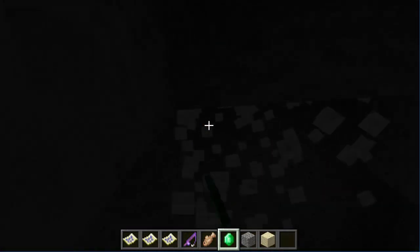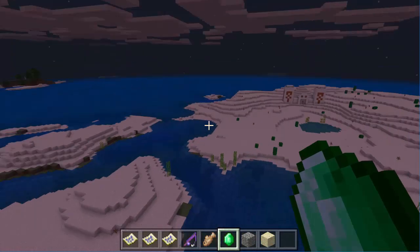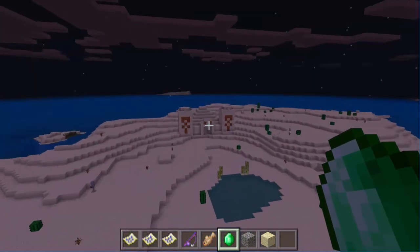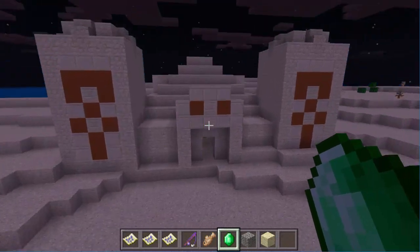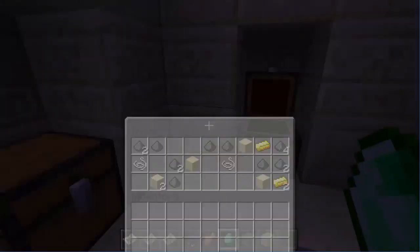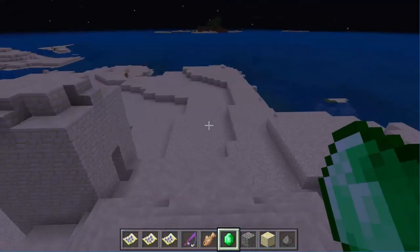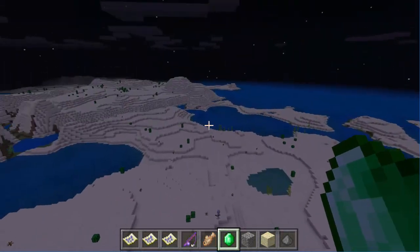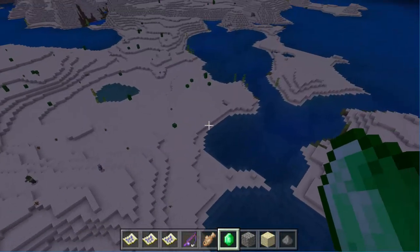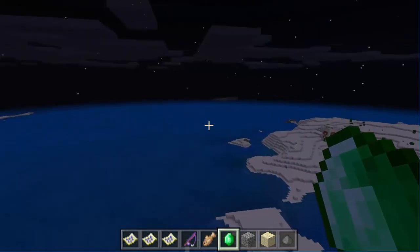Definitely go check this seed out — let me know what you guys think. This has to be one of the best seeds of the update. Wait — there's a desert temple right there! How does this keep happening? I just keep finding more and more stuff in this seed. Before we end off this video, we have to go check out this desert temple. Oh no — I stepped on that. Classic mistake. Everything blew up. But I already showed you guys what was in the chest: a golden apple and some gold ingots. Definitely check this seed out — explore it some more, you'll probably find more stuff I didn't cover.